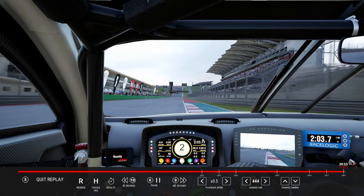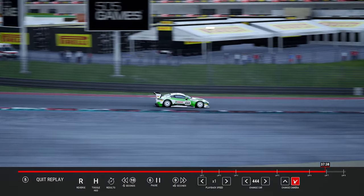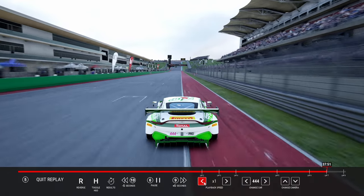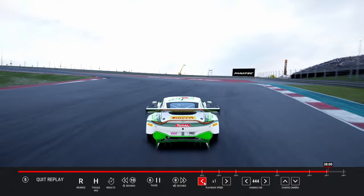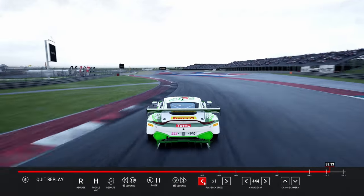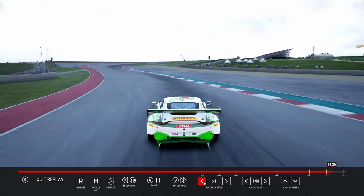And that is a lap of COTA. Now I'm going to put it in chase cam and let it run at full speed so you can see what a full lap looks like. It's definitely a tricky track — you have to be aware of track limits at the same time as being willing to use a lot of the track to gain lap time, because it's all about maximizing every part of the track. Using a lot of the track going into turn one, pretty much nailing the apex and good acceleration. The Aston doesn't have crazy amounts of torque — it feels nice but it just struggles a little bit.